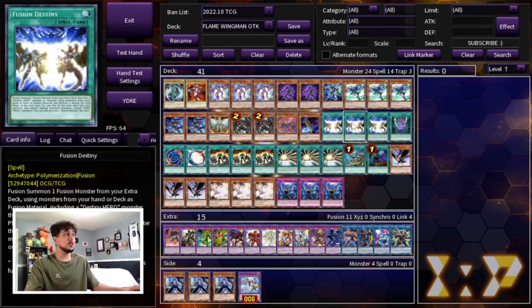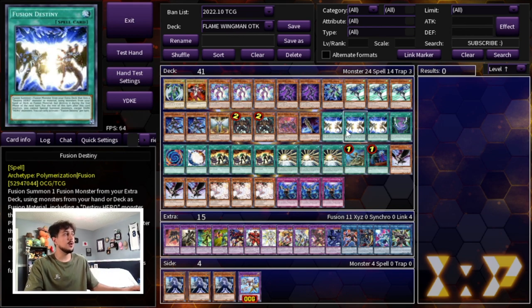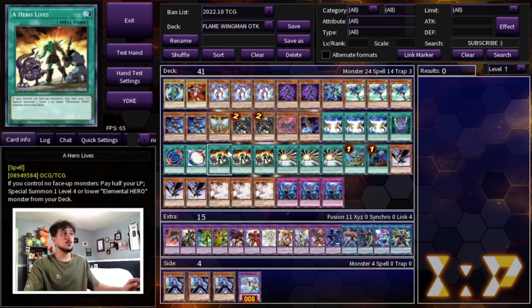For the fusion spells we are playing three Fusion Destiny, one Dark Calling, one Polymerization, and one Miracle Fusion. You only want to play one Poly and one Miracle because they are searchable within your combo. You can draw them and still be able to combo, however it's just better to search them. Fusion Destiny is the best one to draw because even after you do your full combo you can activate it and still make Destiny Hero Destroyer Phoenix Enforcer.